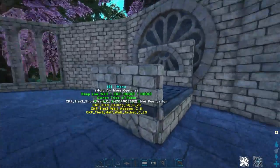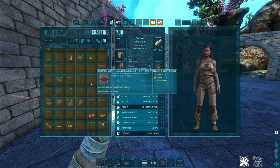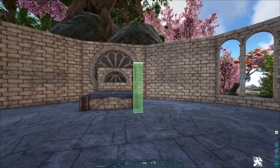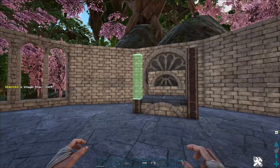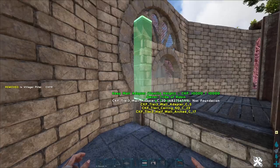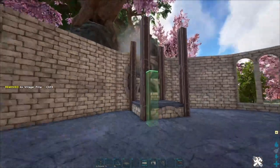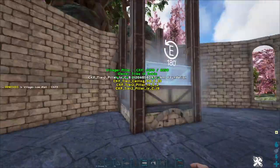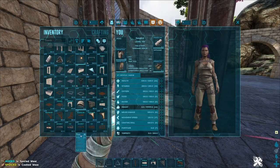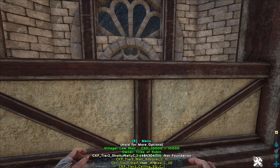I wanted the headboard to be a little higher than the footboard, so I'm going to put another vanilla adapter on there, and then this half-wall arch piece. Let's do a one-third wall at the foot of the bed. I love that there's so many different sizes of walls in Castles, Keeps, and Fortresses. That looks better for the foot of the bed. We could also try doing it out of Villager or Settler pieces and put them on the corners.